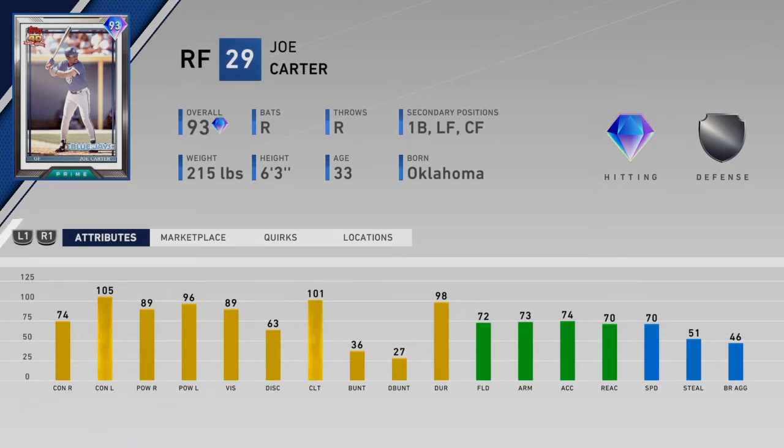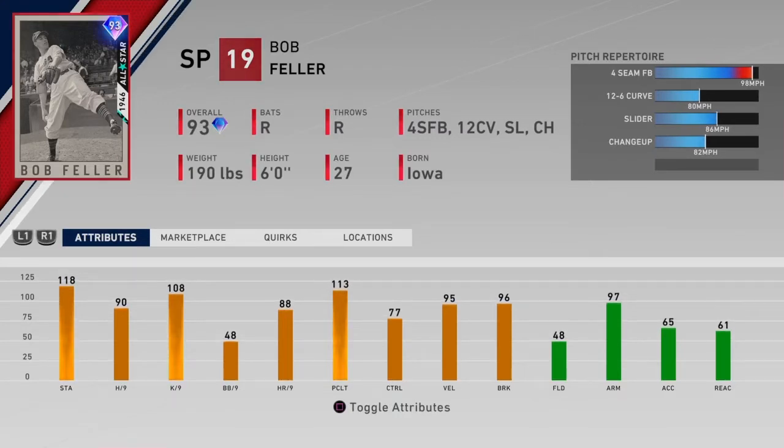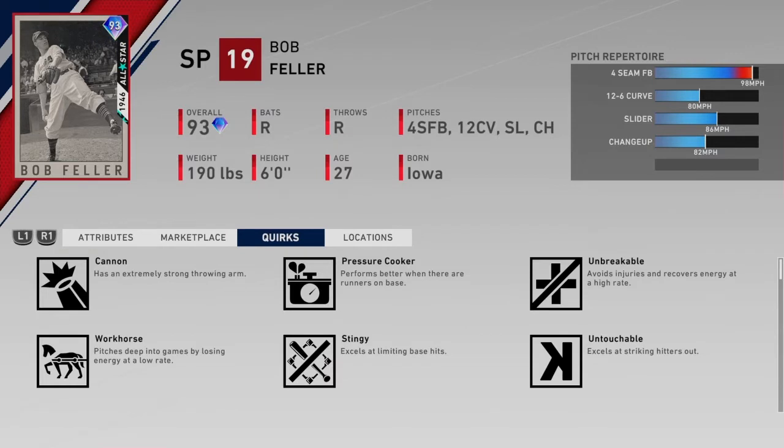I don't think Joe Carter is going to be that viable in the field unless you hide him in left or at first base, just because the arm is not great. Bob Feller is the next card — 118 stamina, which is monstrous. 90 hits per 9, 108 K's per 9, 48 walks per 9 which is terrible. The pitching clutch is pretty good though, 77 control, so the control is not bad, but the walks per 9 are bad. 95 and 96 velocity and break respectively.